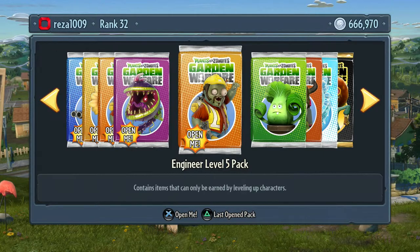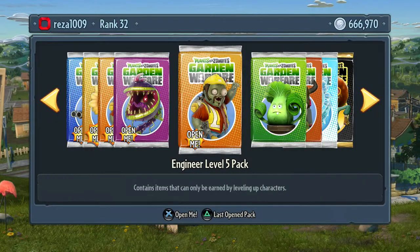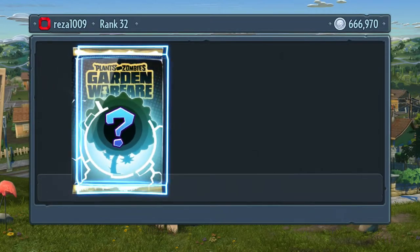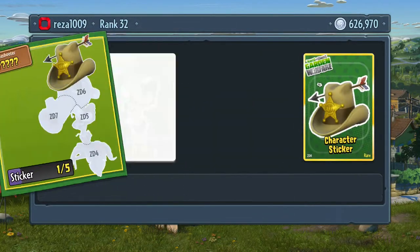Hey folks, Plants vs Zombies Garden Warfare 2 is right around the corner - it releases on the 23rd of February in the USA and on the 25th of February in the UK where I'm at. Right now we're on Garden Warfare 1 and as you can see in the top right we've got 666,000 coins and a ton of character packs, which is basically all my savings for this account. We're going to open them up and see what we get, starting with the Spectacular character pack.